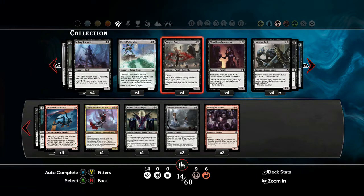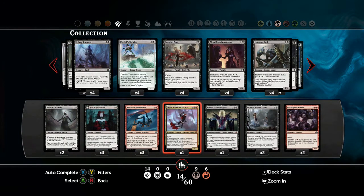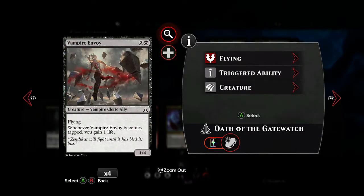We still need to bulk out our flyers a bit — at the moment we've only got 4. What we can add in, as another life source and quite handy with the correct equipment, is Vampire Envoy. Every time you attack with him — or he gets tapped — you gain one life. As a 1-4 flyer for 2 and a black, he's pretty good. When combined with equipment that increases him per number of matching types, and since this deck is primarily composed of vampires, you can ramp up his power and toughness quite quickly.